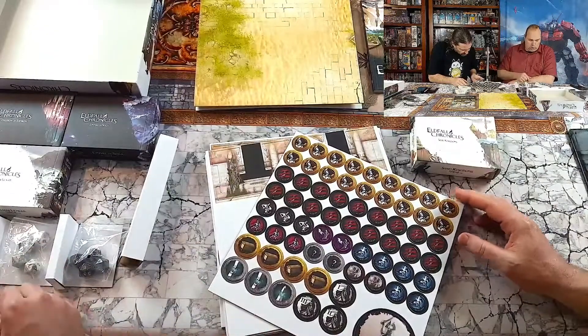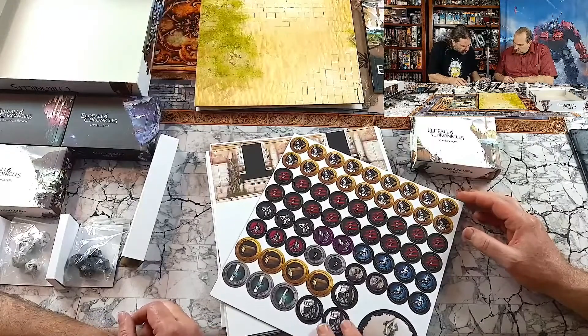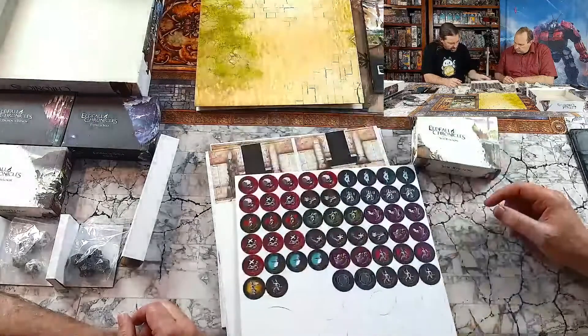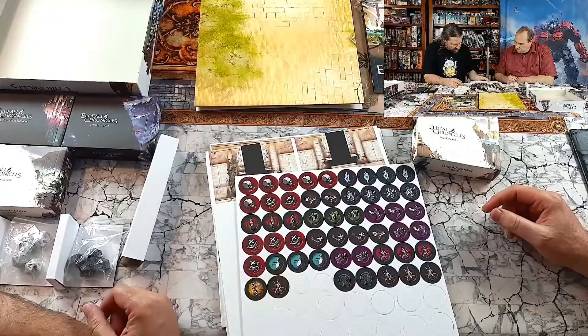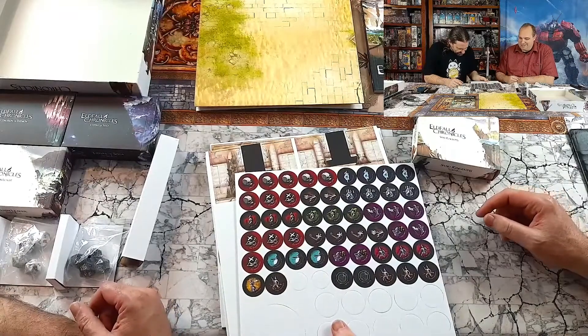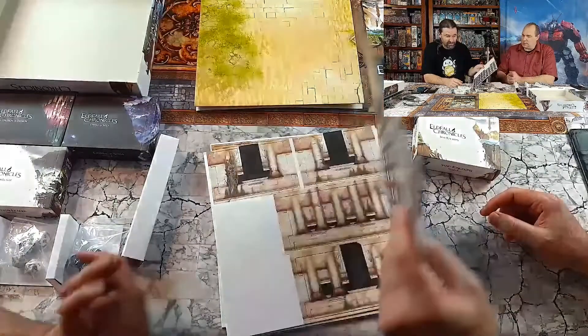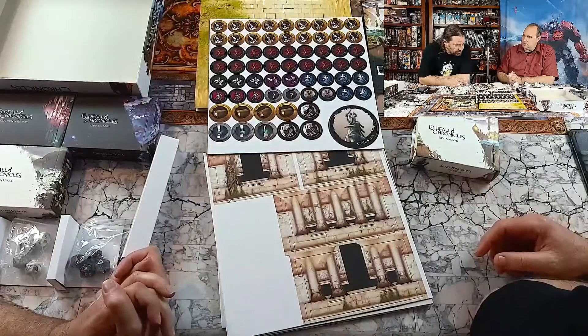Colossus. You've got crouched, shrouded, wounds, some sort of inspiration thing. Dead - okay, there's a marker for dead. Confused. It's got enough variety of conditions for some good strategic play.